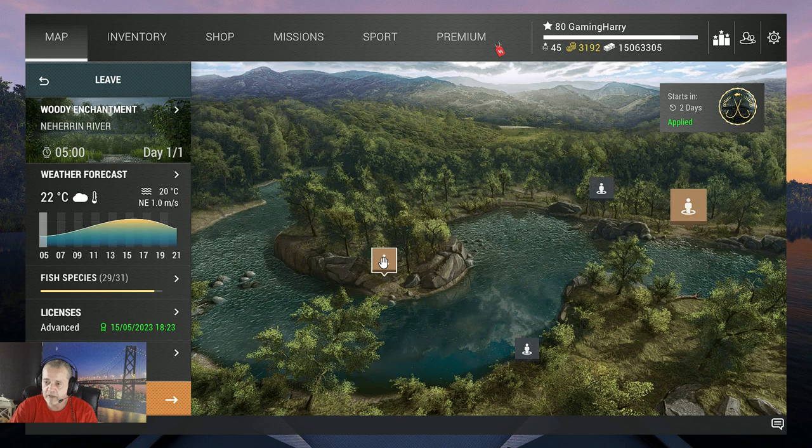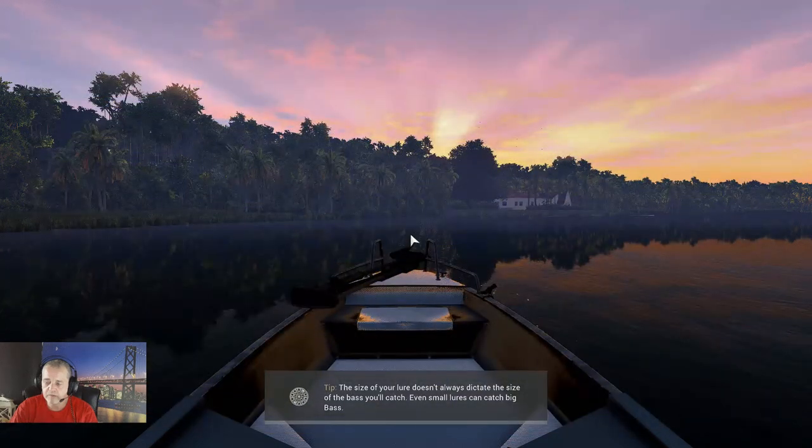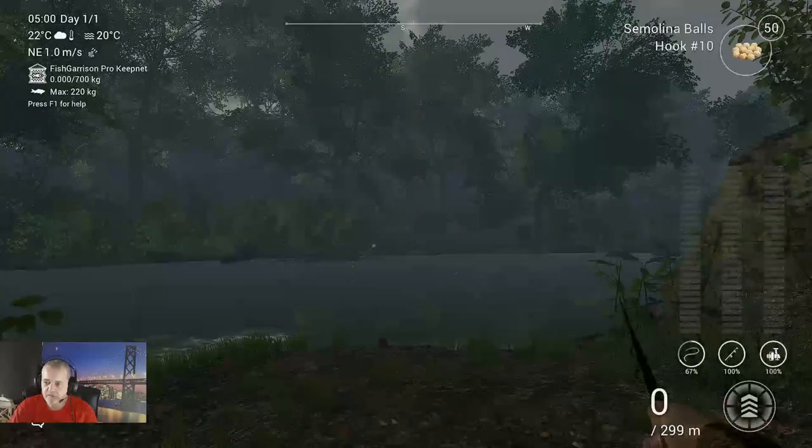We are here and we're going to spawn over here in the Rocky Blue. First we need to take a private room, as always. There we go — into the Rocky Blue.